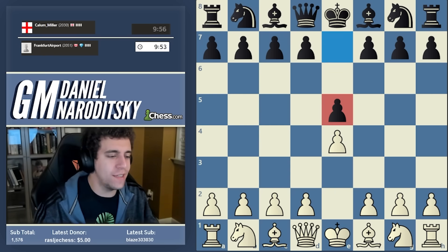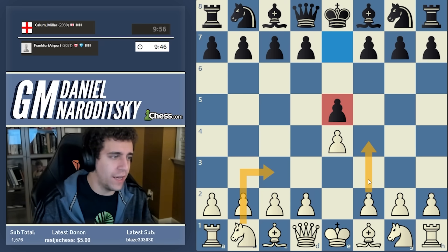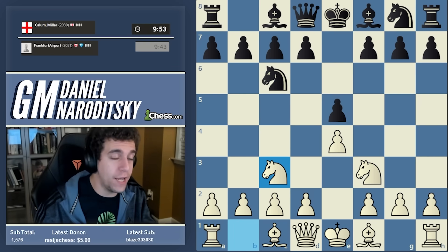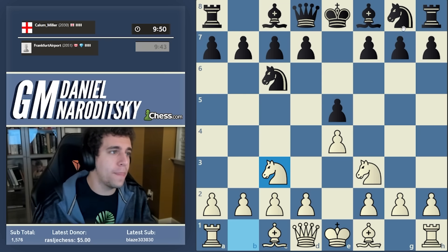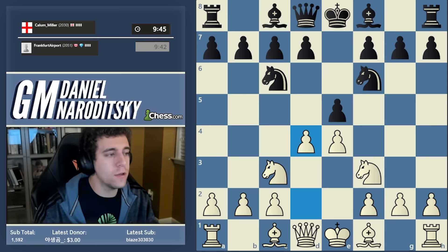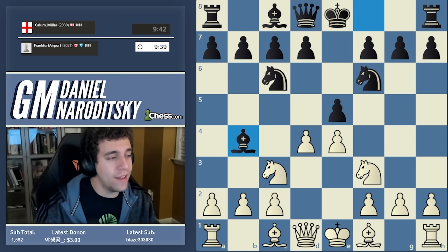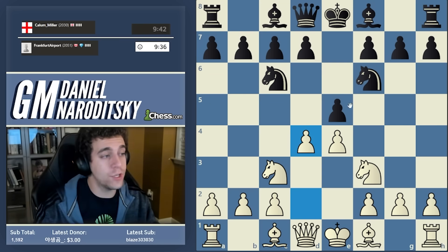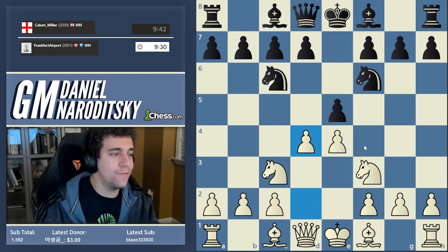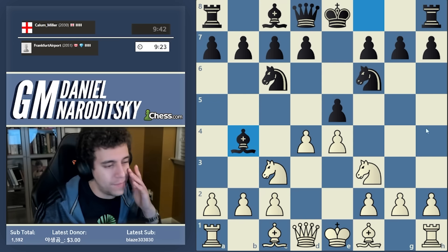We haven't actually faced e5 in a very long time. We've been carrying out two openings: the Vienna is one of them, the Four Knights Scotch is the other. Let's see how the Four Knights Scotch holds up at this pretty high level. First we develop all our knights, and after knight f6 we strike in the center with d4. We've had great success with this opening. We have not once faced the main line — e takes d4, knight takes d4, bishop b4 — this guy plays a decent sideline: bishop to b4.